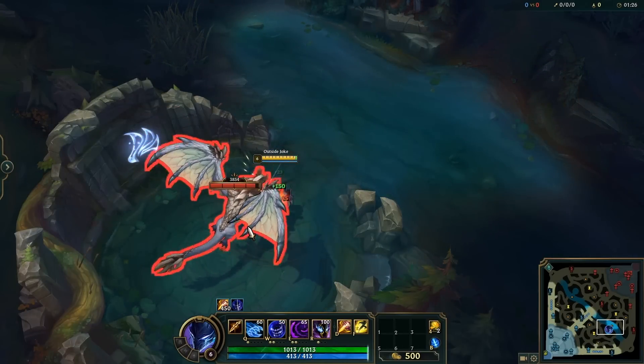Lastly, when playing Zyra, it's typically smart to still throw plants down when trying to siege a turret — while the plant can't do any damage to the turret, it can still tank a turret shot, leaving you with more minions that can damage it as well as extra time. Thank you so much for watching! Feel free to send any tips to outsidejoke.lol at gmail.com to potentially be featured in a future video.